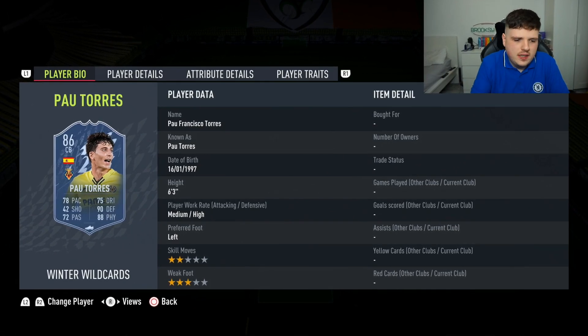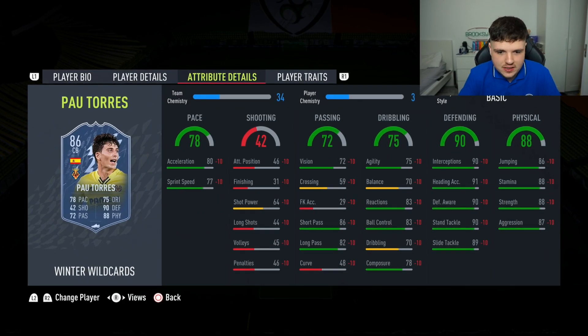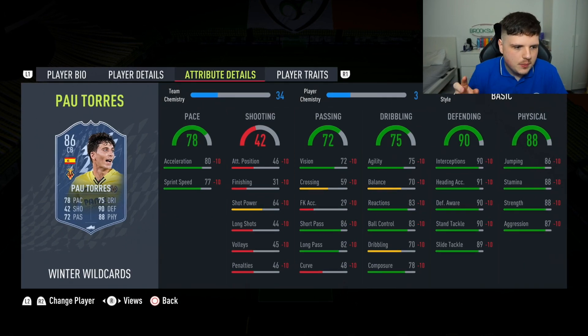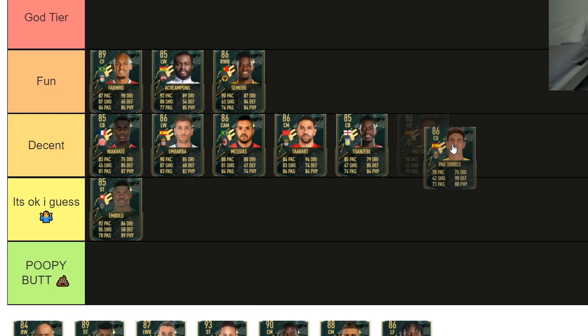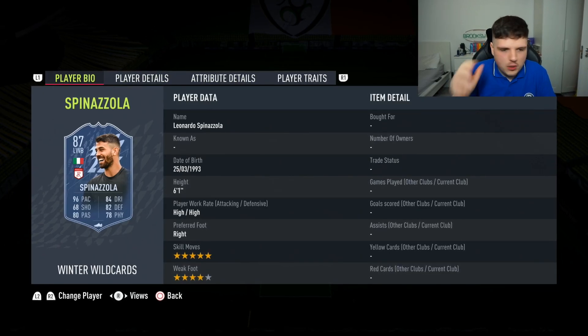Pau Torres looks good on his base card — just give him 80 pace and what's the difference? Fantastic defending stats, fantastic physical stats, can dribble a little bit, good passer of the ball. Just wish he was a little bit faster. Is he better than Niacate? No. Is he better than Tuanzebe? I don't think so. He's going in 'It's Okay I Guess.'